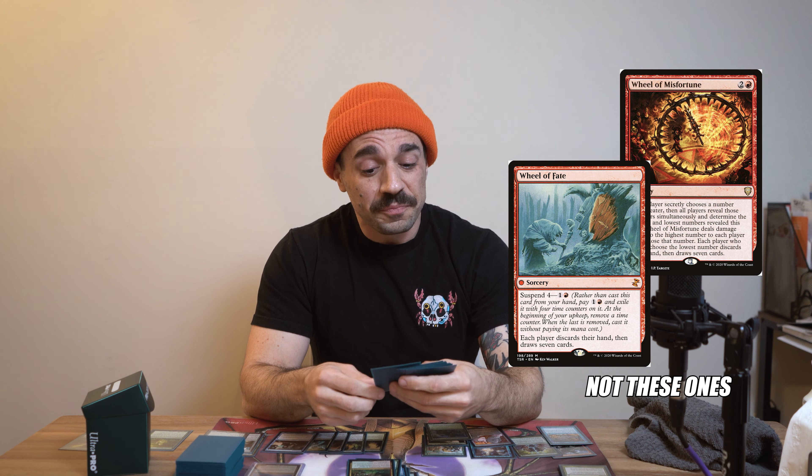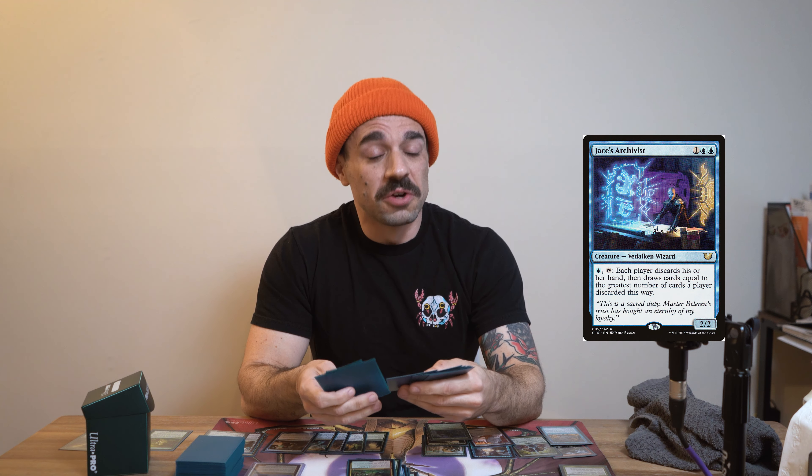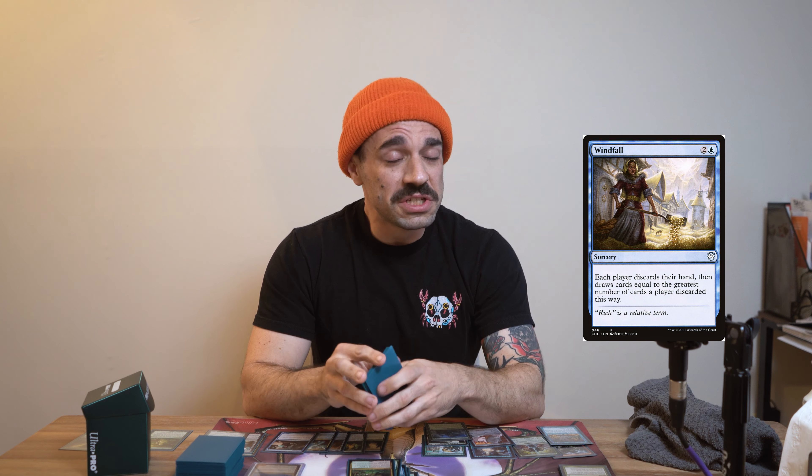As far as wheels go, we're going to play almost every one of them — not all of them, but most of them — with your Jace Archivists, your Winds of Change, and your Windfalls. With Teferi's Puzzle Box being probably the meanest card in this deck.